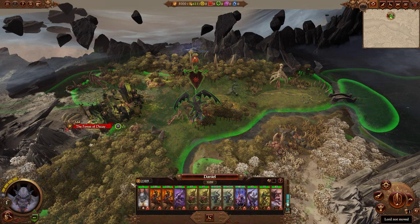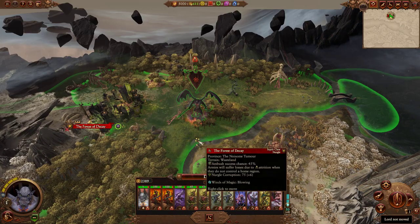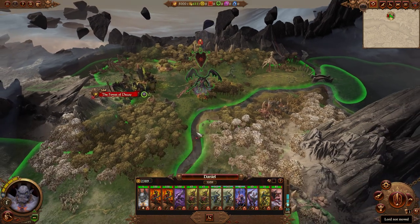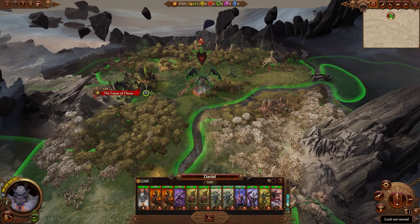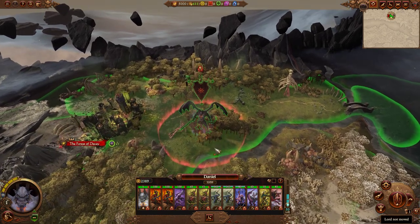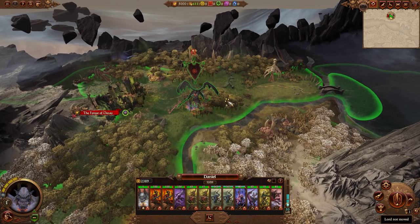Because this guy's equipment is no better than the regular equipment you can just find around the world, like a Talisman of Preservation, an Armor of Destiny, the Crown of Everlasting Conquest for the Warriors of Chaos. A lot of this stuff is equal or better than anything he can get from his body parts, making this mechanic here complete utter rubbish.